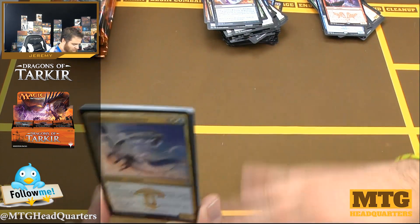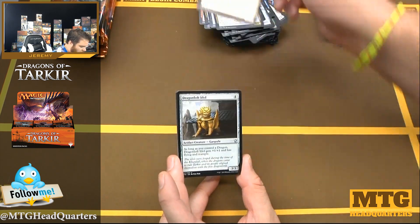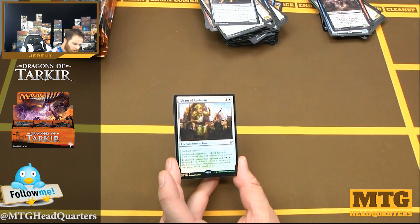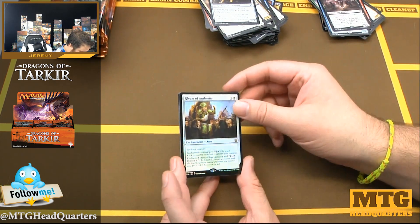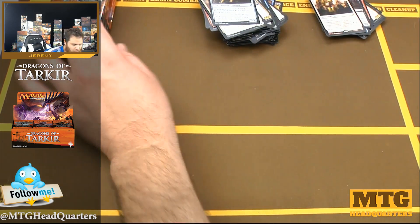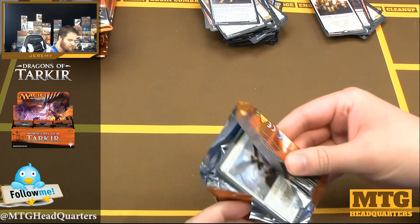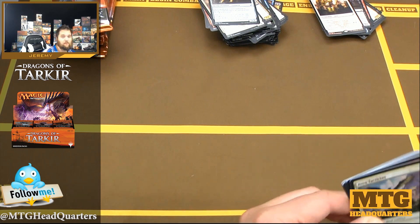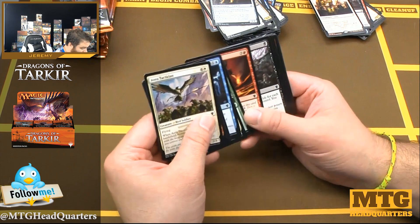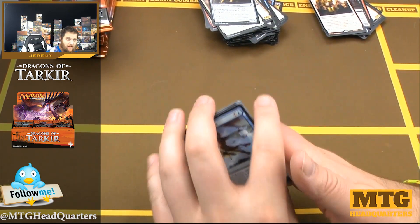The patrons are keeping me going — I've got some fat packs coming in the mail, interesting fat packs, so that should be fun. Cunning Breezedancer, Orator of Ojutai, Dragon-Loft Idol, Pitiless Horde. Another foil rare — two foil rares! It's Gleam of Authority — very strong card. It's one of those enchantments you don't love to take because getting two-for-one'd is a thing, but put it on something like an Avian Tactician and you've got a real threat in the air.